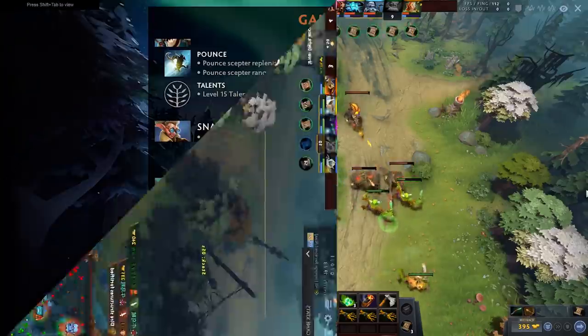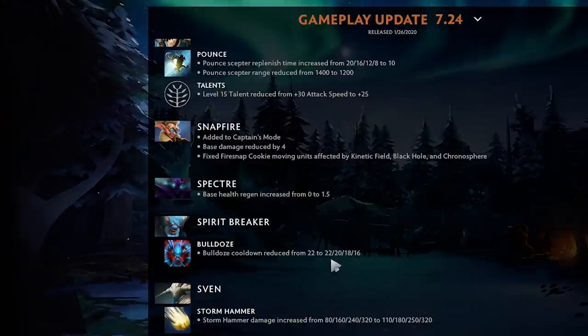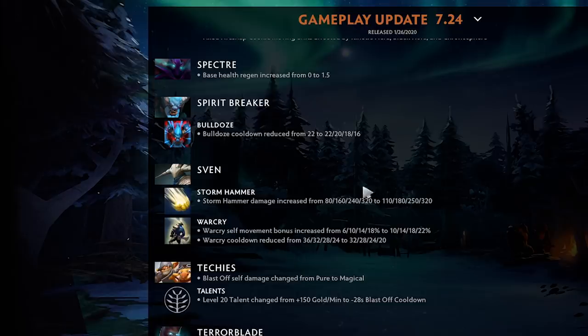Spirit Breaker: Bulldoze cooldown reduced so you'll probably max Bulldoze a lot now. Storm Hammer damage increased — much more scary in the laning stage. Greater Bash movement speed increased by 4% at all levels and cooldown reduced by four at all levels too — pretty big Fen buffs. The hero is really good in lane so maybe we'll see it more.